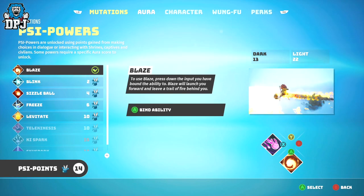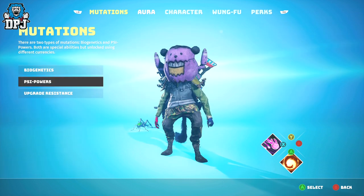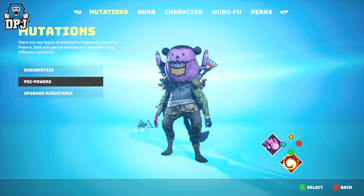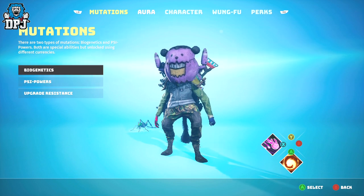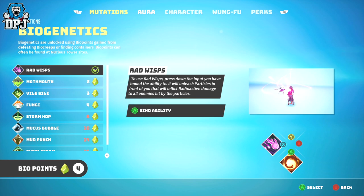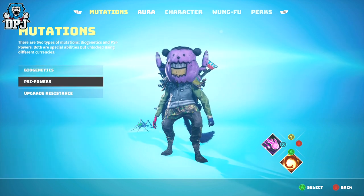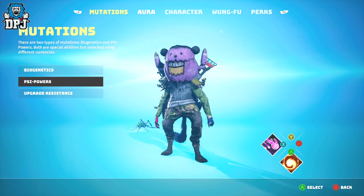There are a couple of ways to upgrade your character in Biomutant. Your character can have mutated powers, and there are a couple of ways to unlock these. You can unlock some via Biopoints, which I've already covered in a previous video, but there's another system which allows you to unlock further abilities — better abilities in my opinion — and they are unlocked via earning PSI points.